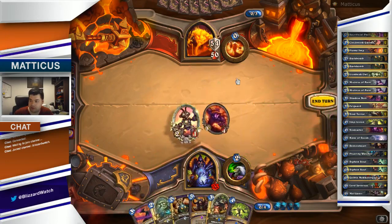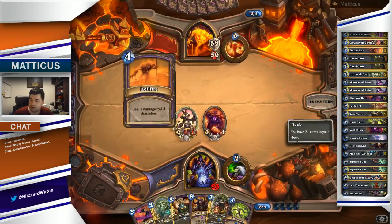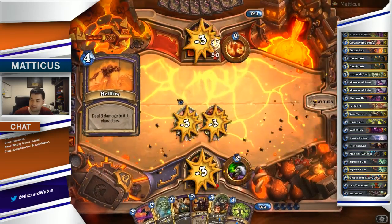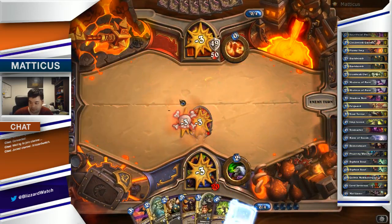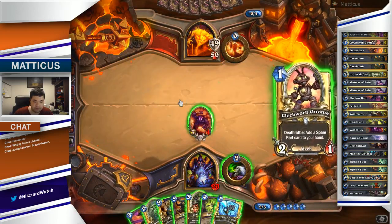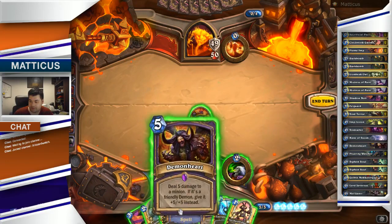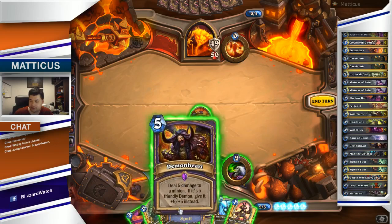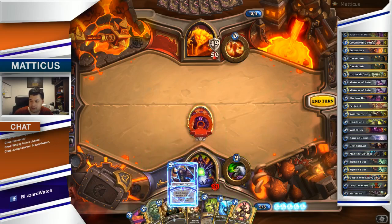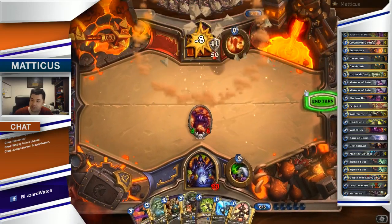We're going to get a Voidcaller out now. There's the Hellfire. Deal 5 damage to a minion. Demon Heart's our only option — we can make it nice and big here, a nice impressive 6/8/6.